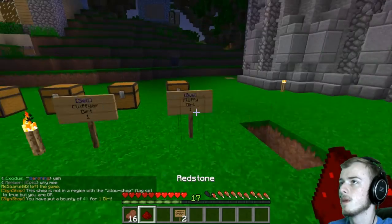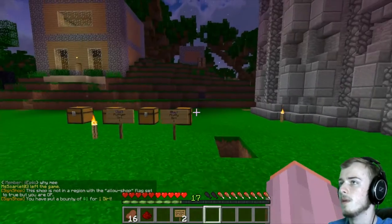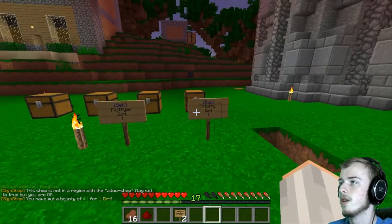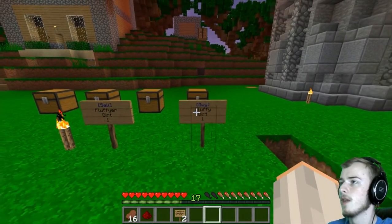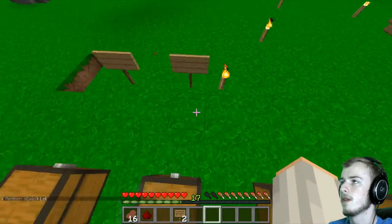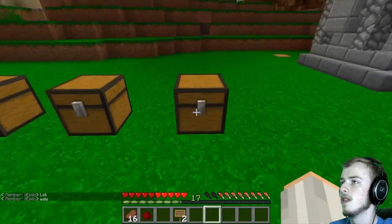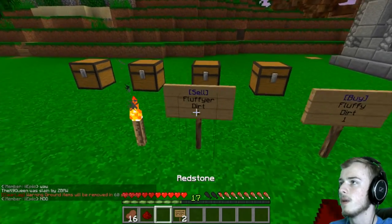The shop is empty, so if we were to go over here and add some more dirt back, you can sell some dirt right there. I believe if I'm correct you can actually link both shops so that you know you should be good. Pretty much you can sell it and then you can buy stuff — that's how it works. You need a piece of redstone to link it, and that's pretty much the price down there.